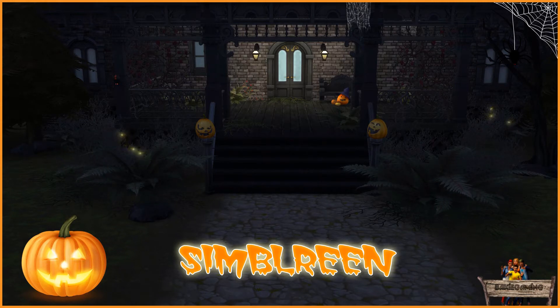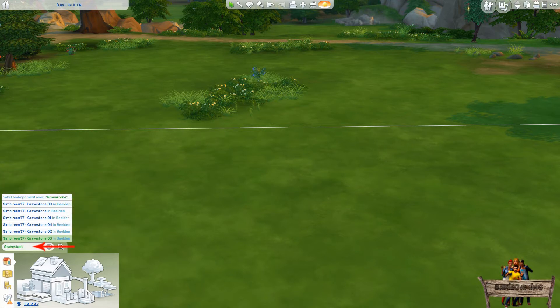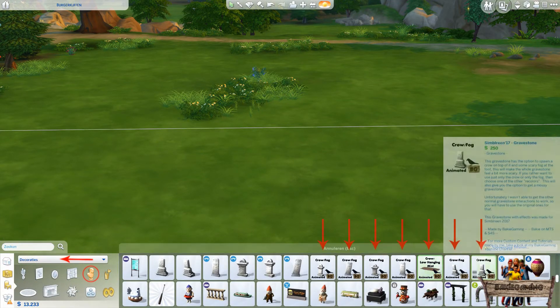My last mod is all about gravestones, crows and fog. But before showing you all of these, let me first show you how to find them in game. To find all my Simblarine 2017 mods, type 'Simblarine17' into the search bar. To find only the objects in this pack, type 'gravestone' into the search bar to find all gravestones, or 'new grave' to find the new grave. Another way to find them is going to the decorations sculpture section. They can be recognized by the thumbnail showing a gravestone or a new grave. It will also have the BakiGaming icon in the lower right corner with a black crow on top of it.